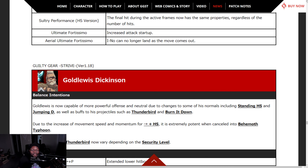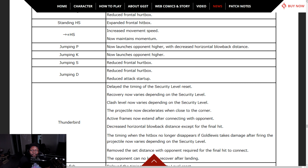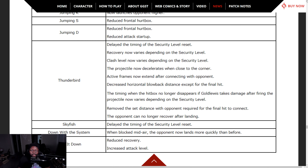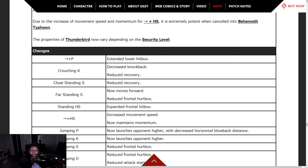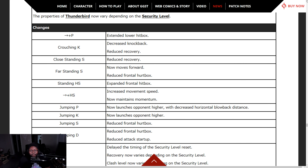Goldlewis Dickinson — is now capable of more powerful offense and neutral due to changes to some normals including standing heavy slash and jumping D, as well as buffs to projectiles such as Thunderbird and Burn It Down. Due to increased movement speed and momentum of forward heavy slash, it's extremely potent when cancelled into Behemoth Typhoon. Properties of Thunderbird are now very dependent on security level. The time of security level reset has been delayed.